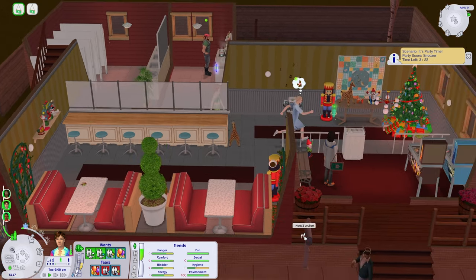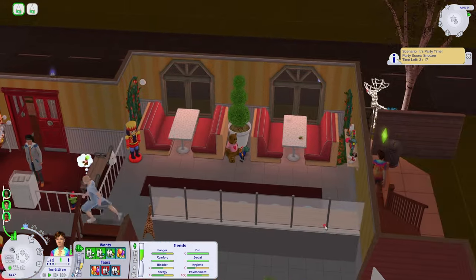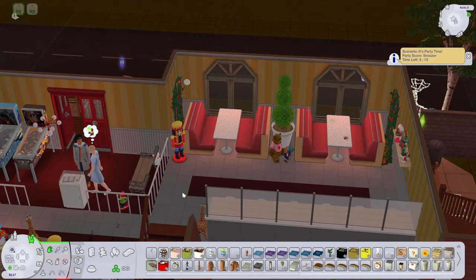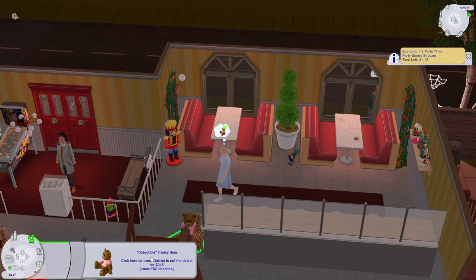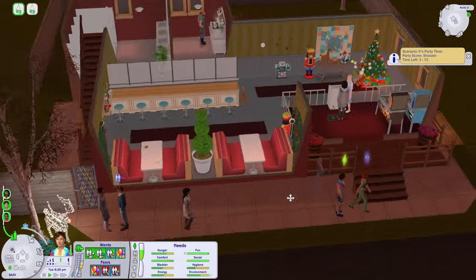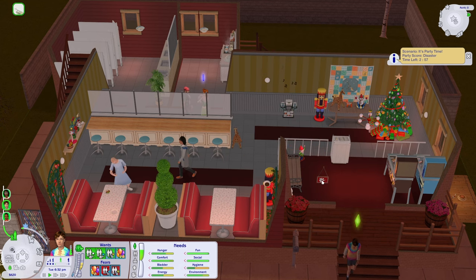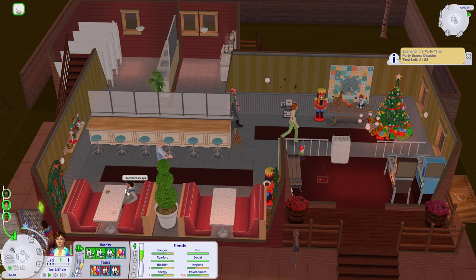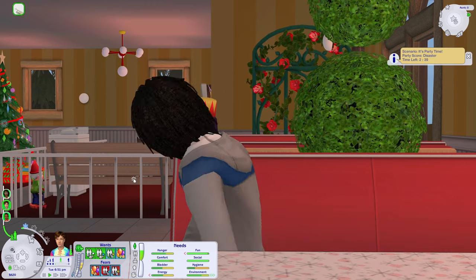None of my party guests want to come! This evil plate - I'm going to use the stuck object remover to destroy the blackened catfish and the plate, and now maybe people won't hate my restaurant so much. None of our party guests are here - they're having a little party of their own elsewhere. I'm sending everyone home and closing up for the night because today was a nightmare - my wife basically sabotaged our business.